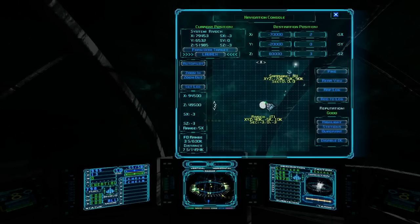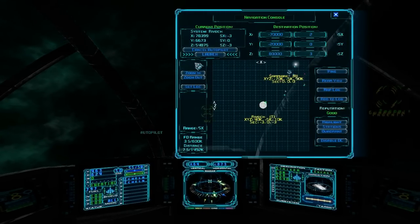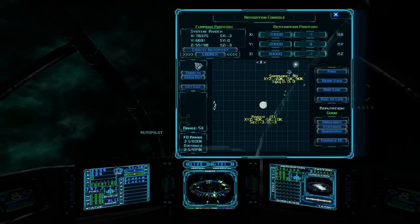With our new drive, we should be able to jump right there — that's about three sectors. If you look right here, this shows you how far away the destination is. It looks like it's seven sectors away, so we should make it there in two jumps. Let's engage the autopilot. With our old Fulcrum drive it would have taken seven jumps.